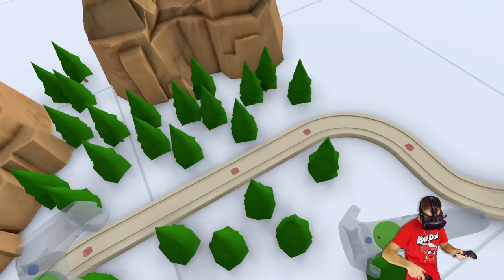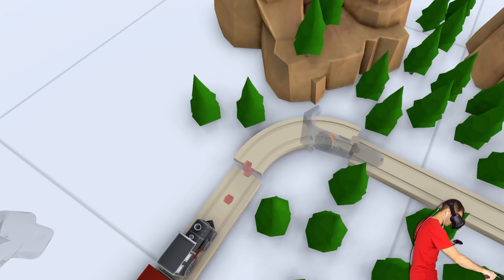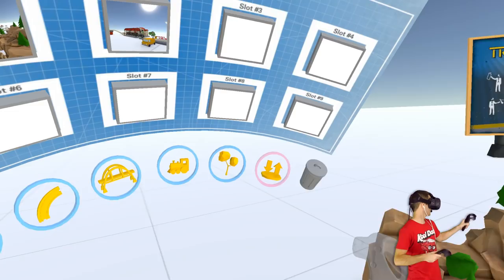Let's just move this track. There we go - let's just snap that in place. I just noticed it was red, not sure why. There we go. I don't think we have to worry about that.